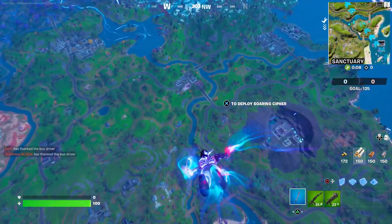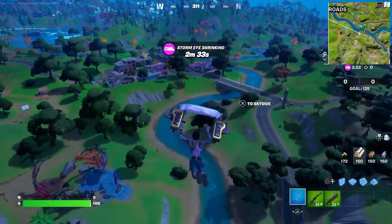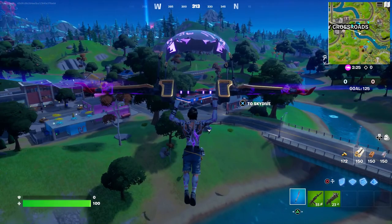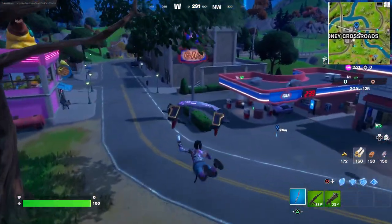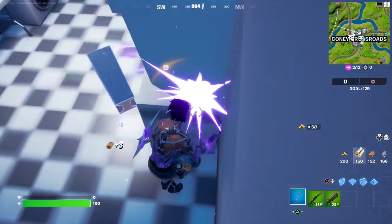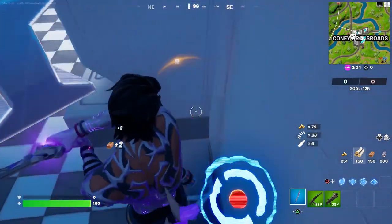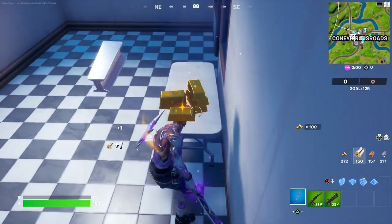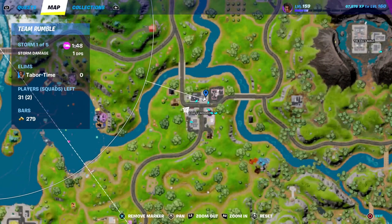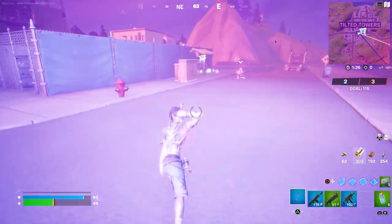Let me show you one of my favorite spots to farm gold. You can do this at the start of a Team Rumble match and usually get 100 or more gold. It's just to the left of the gas station in Coney Crossroads — here's the gas station, and here's the checkered building to the left. You just break all the washers and dryers. Some don't give gold but a lot do, and you can get some hefty stacks. We got over 100 gold in about 10 seconds — super easy. Just keep coming back to this spot.